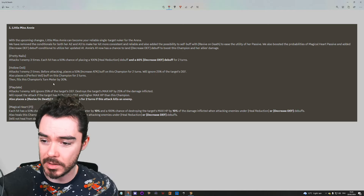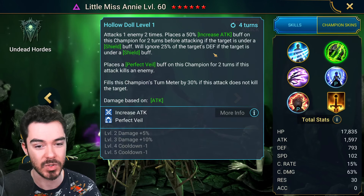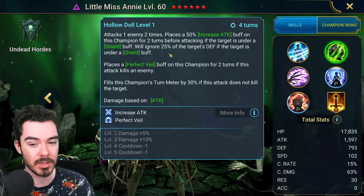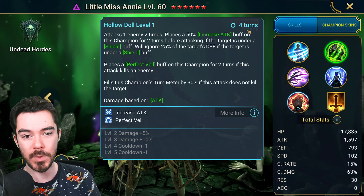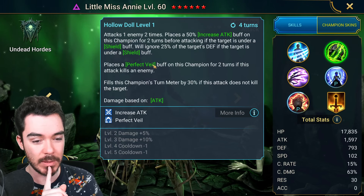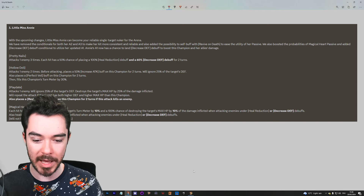Hollow Doll: attacks one enemy two times. Before attacking, puts Increased Attack on the champion for two turns, ignores 25% defense, puts Perfect Veil on this champion for two turns, and fills the turn meter by 30%. This is a massive change — everything happens just by default. Before, you'd get Increased Attack only if they were under shield, ignore defense only if under shield, Perfect Veil only if you killed an enemy, and turn meter only if you did not kill. Now you get everything. This is a massive self-buff, and it has a two-turn cooldown, so she can permanently maintain Increased Attack and Perfect Veil on herself, which is pretty big.